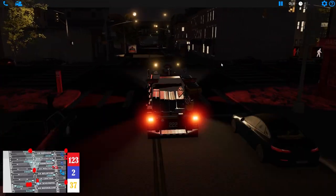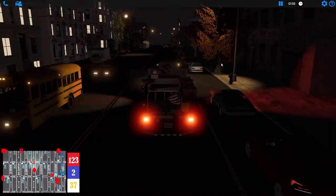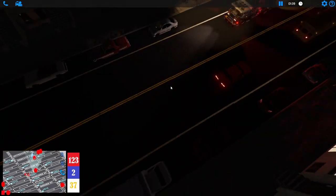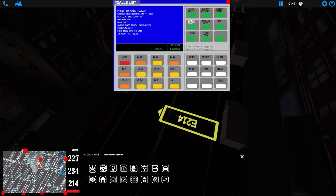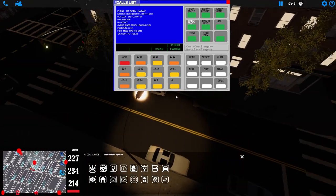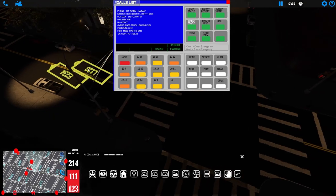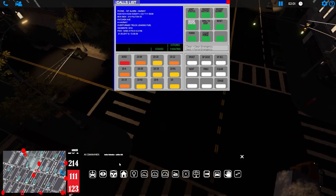Wake everyone up in the middle of the night — just a quick hop down the street, not very far at all. There it is already. Hazmat — we're going to hang back a little bit and park by this hydrant. Let's go to RTS mode and get the rest AI'd. 214, let's put him right here to block the street off a little. 234, we'll get him on the other side. 123, we'll put them right here.